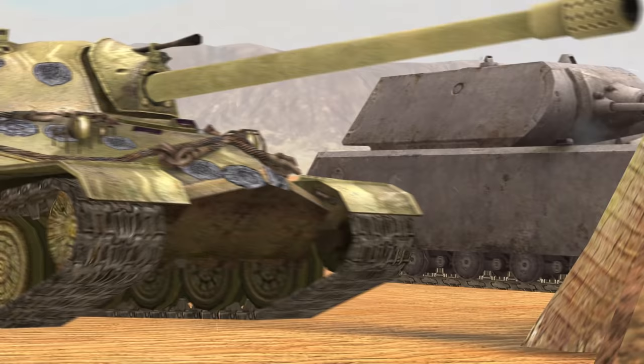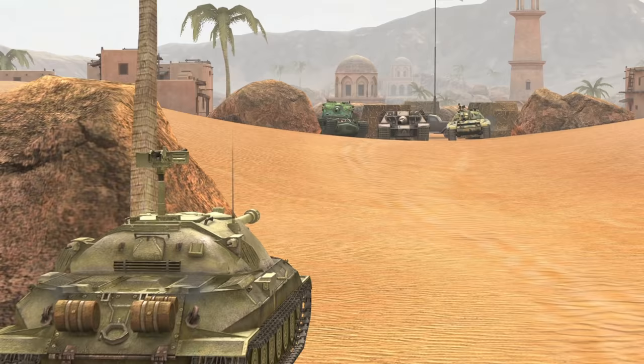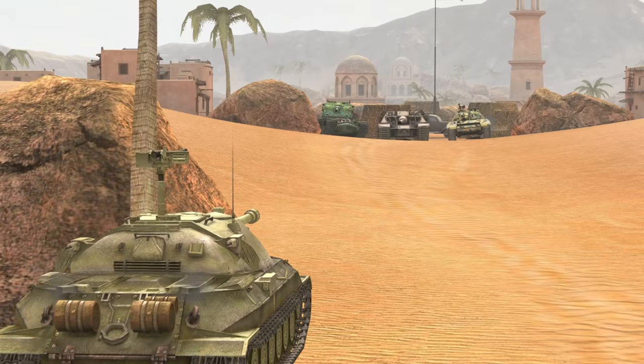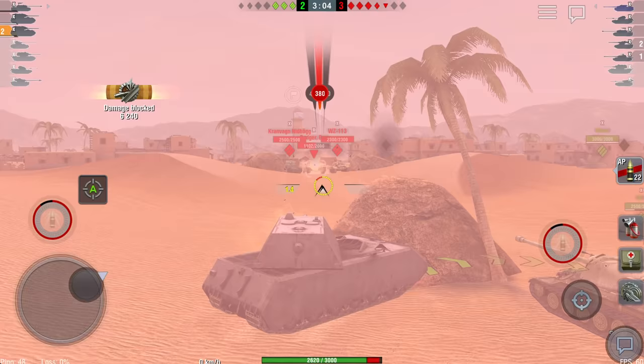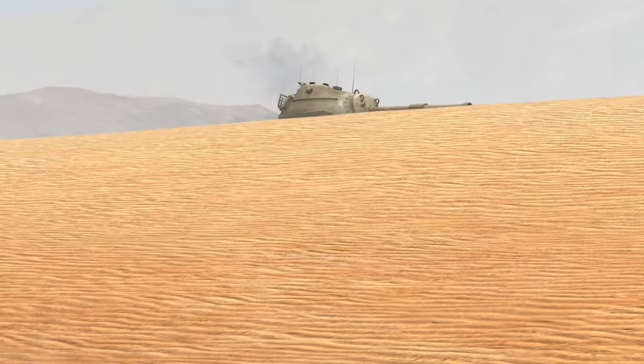There are two types of blocking damage depending on the shape of the upper glacis plate. If the vehicle has a pike nose, position it perpendicular to the shot. In other cases, tilt the hull to make it harder for shells to penetrate your tank's frontal armor, but don't overdo it or else you'll risk exposing your weak spots.